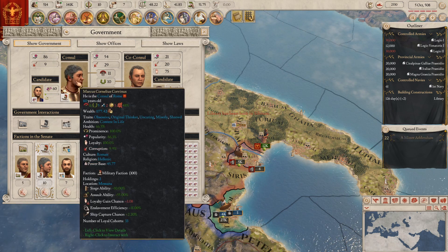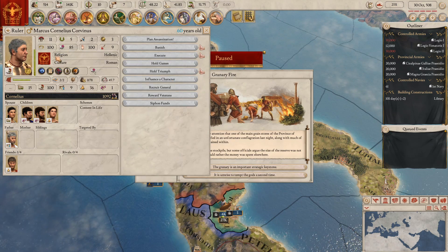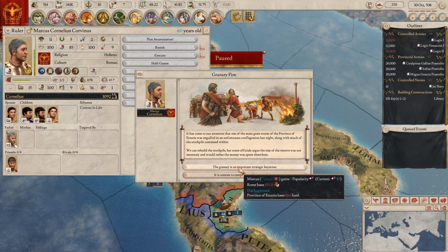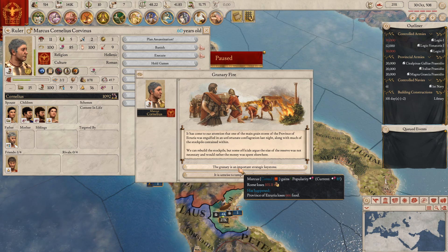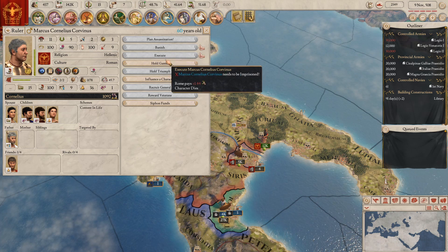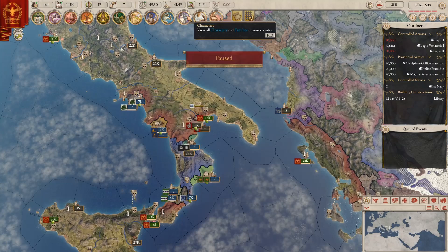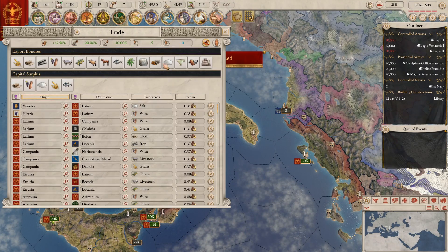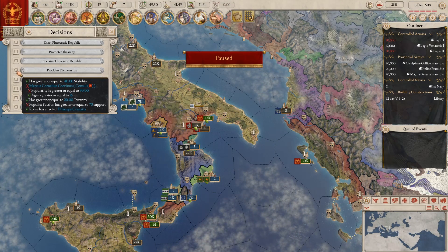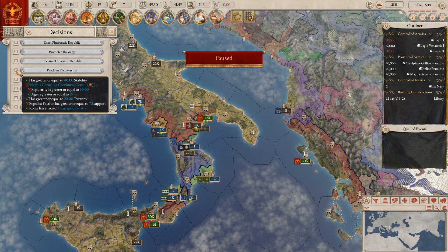Oh right, because you're a dictator for life, aren't you? How long are you going to live? A while. Granary fire — we can pay for that, that's fine. Five popularity again for my ruler. With him being a dictator for life, it's strange. If we have a look at decisions, I thought you need to be of the populist faction — but I guess not.